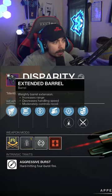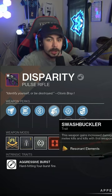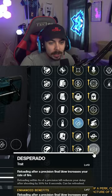The roll you get off the rip here is Extended Barrel, Flared Magwell, Heating Up, and Swashbuckler, which is what we're going to be using in this video. The roll I would personally go for would be something like Rapid Hit and Desperado.